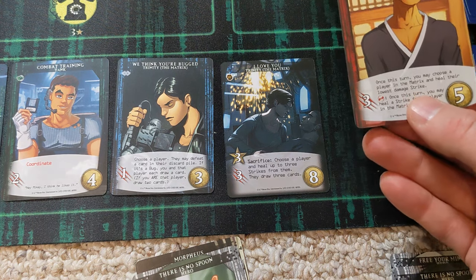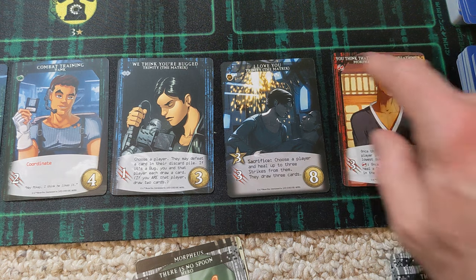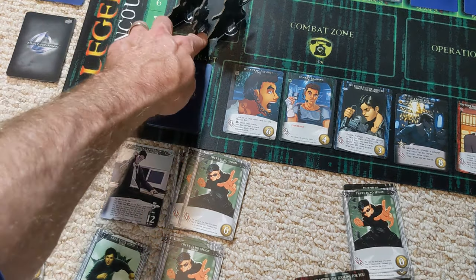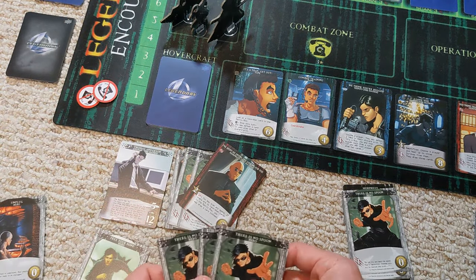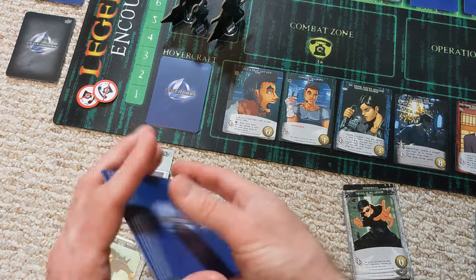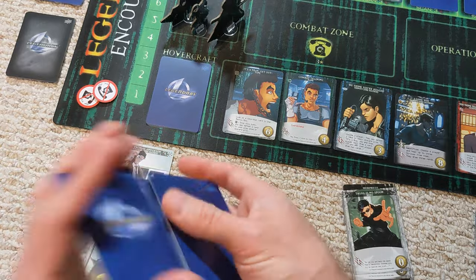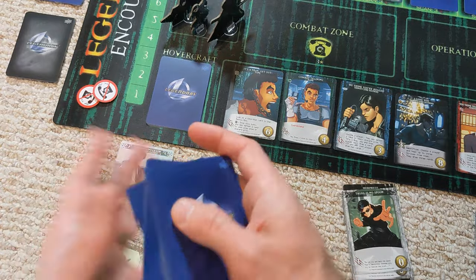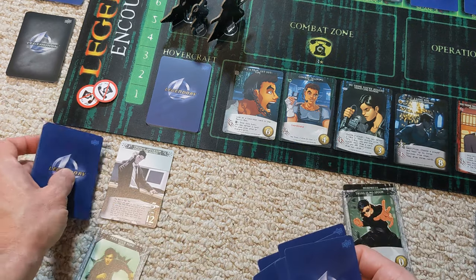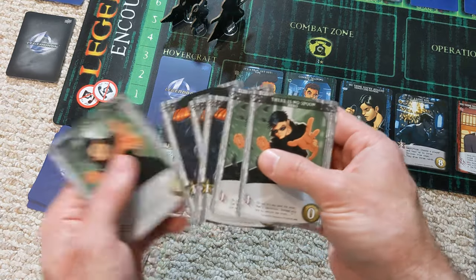I think the one I like is this one — two recruiting points and with some coordination, it might be able to scan any space, which could be really valuable. We replace that with 'you think that's air you're breathing,' which has the symbol we need. Mr. Anderson returns to the matrix, we reshuffle and drop the next six. Three and three — good balance.